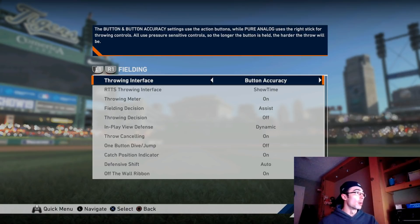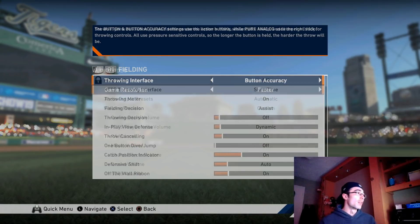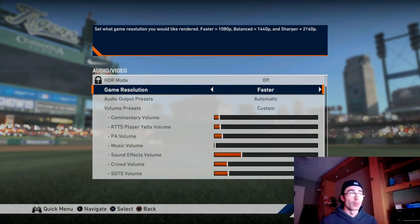For fielding stats, really only two or three things you need to keep in mind: button accuracy, the throwing meter is on, and throw canceling is on. Defensive shift is auto or off — that's kind of your personal preference.